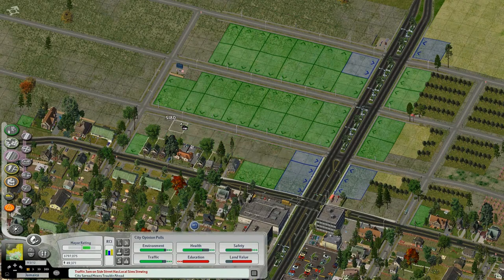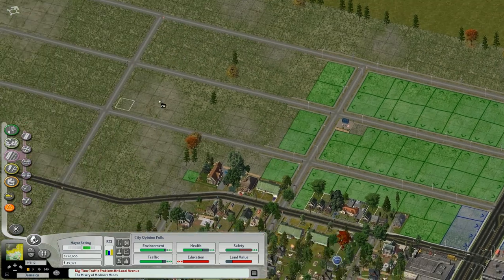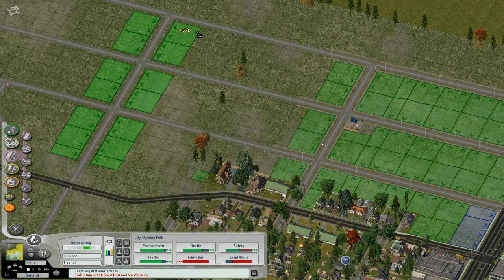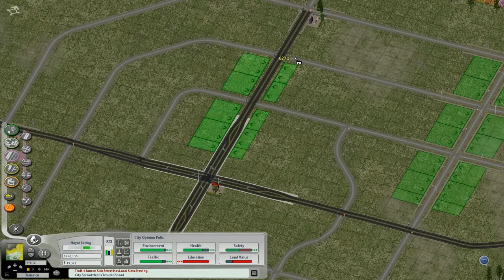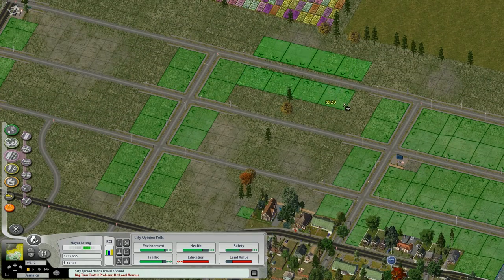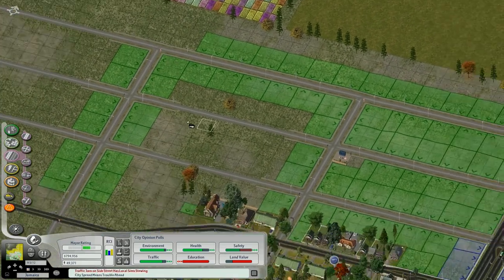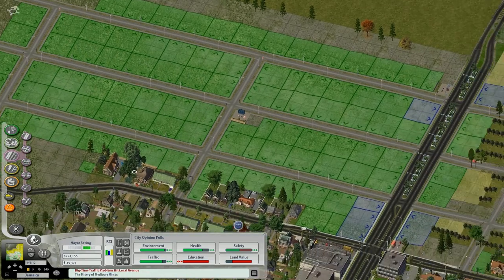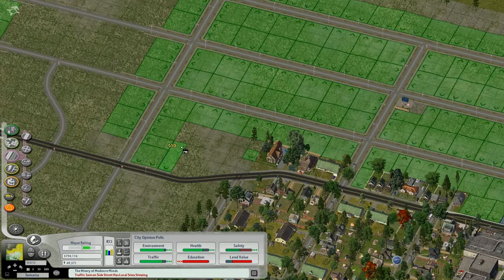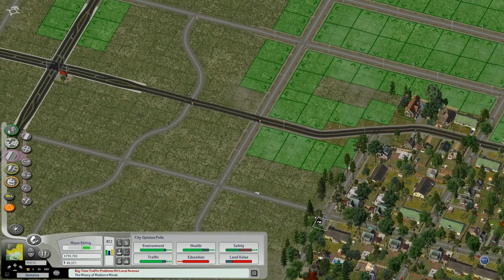One thing about grid areas is they're very easy to zone. I actually want my houses to face the central roadway here. Let's get something similar going there. This area is definitely going to be very intensively developed — not a lot of empty space this close to the center of town. We're making good progress already I'd say, what with the zoning and everything.